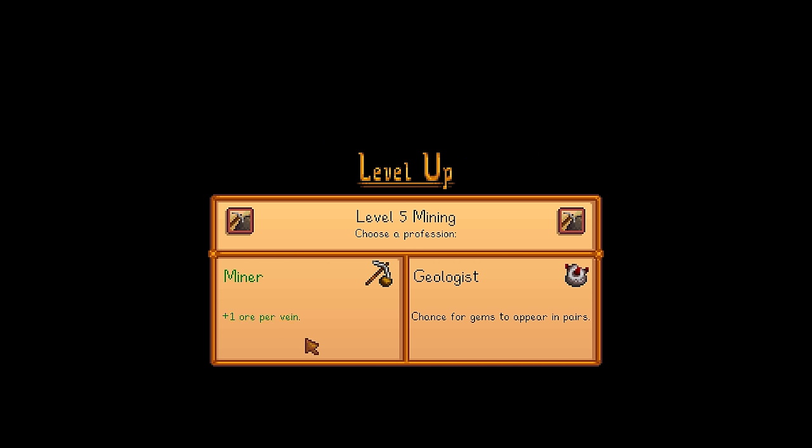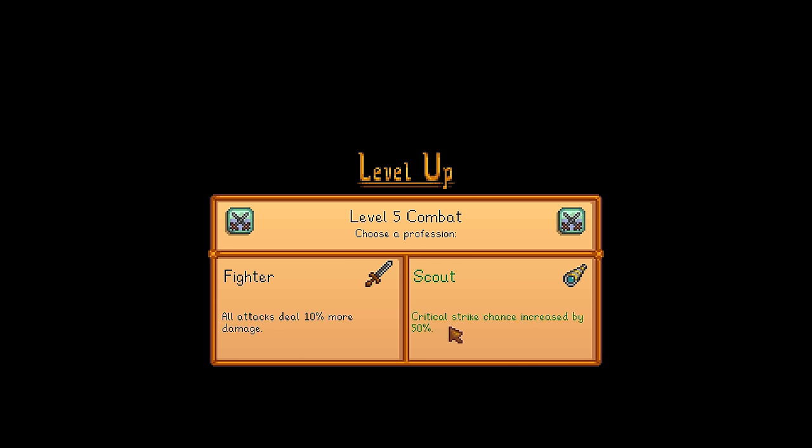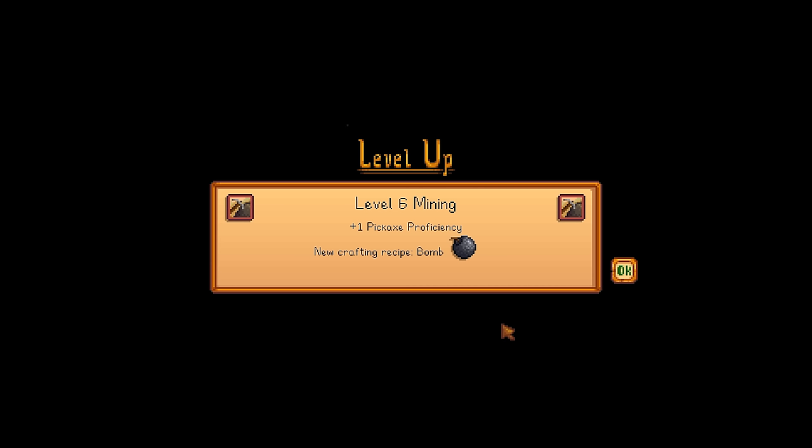When you get level 5 mining, I recommend the Miner perk for beginners because the extra ores means extra bars, and iridium bars early on sell for quite a lot of money — 1,000 gold, or 1,500 gold if you have the Blacksmith perk. I recommend always taking the Fighter for beginner-level combat players. You can always go Scout later when you have a more advanced setup with specific rings and perks — the critical strike builds are actually quite fun.